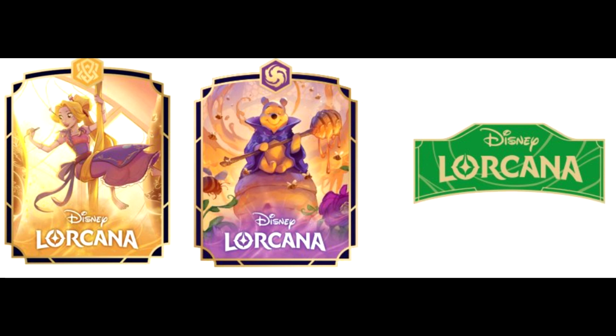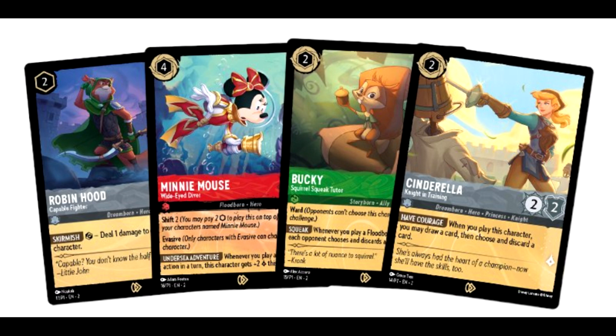That brings us into our card spoils. We've got Robin Hood, Capable Fighter; Minnie Mouse, Wide-Eyed Diver; Bucky, the Squirrel Speak Tutor; and Cinderella, Knight-in-Training. Cinderella is a two-cost inkable 2/2 with one lore generation. Her ability, Have Courage: when you play this character, you may draw a card and then choose and discard a card — the same ability as the one-drop steel Simba we've seen prior. She's a slightly higher-costed version but gets the second strength.